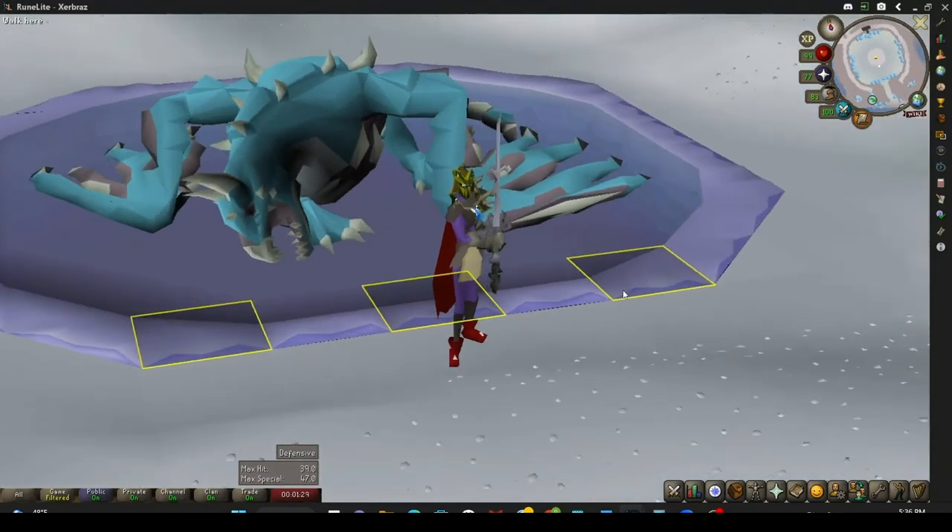This whole video is going to be based around killing Vorkath with melee. Melee is hands down the best and most efficient way to kill Vorkath. You see a lot of other people doing it with range, but their kills aren't as fast and it's more cost effective doing it with melee. However, if you are watching this video and you are doing it with range, this still applies to you. The only difference is when you go in to do the fight, you're praying range instead of praying magic. In this video you'll see me praying magic — that is the only difference. The mechanics are still the same.